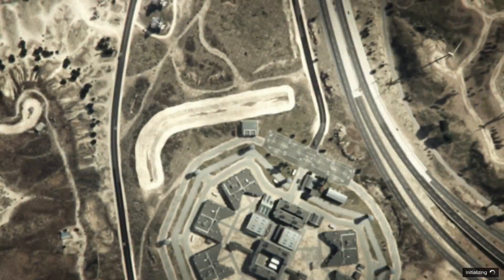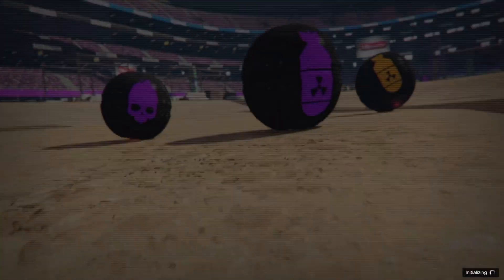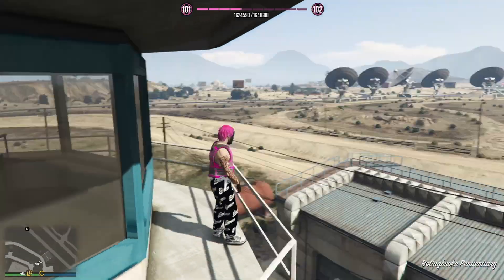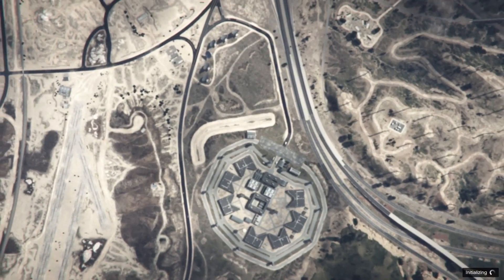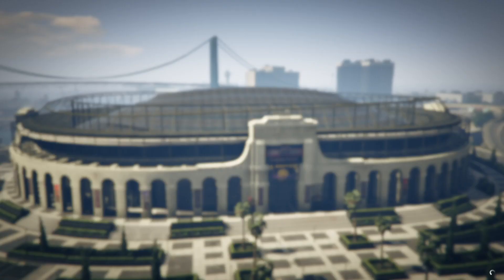If you didn't get 400 RP the first time, just do it again and you should start getting 400 RP every time — sometimes it doesn't work the first time. As you can see I just got another 400 RP for losing the cops. You can just keep doing this over and over as many times as you like and get to whatever level you want. In my opinion this is one of the easiest solo RP glitches in the game right now.